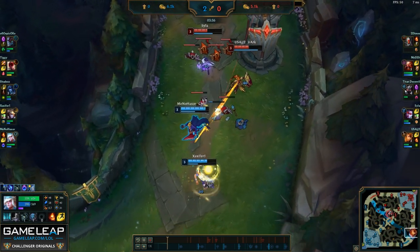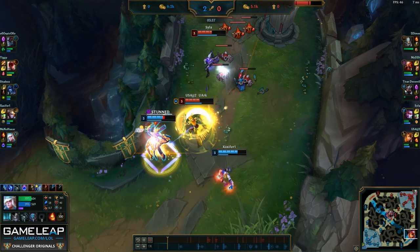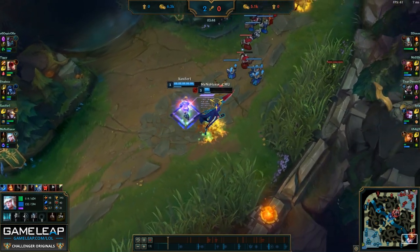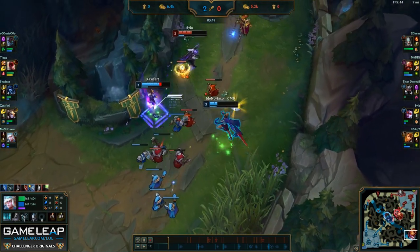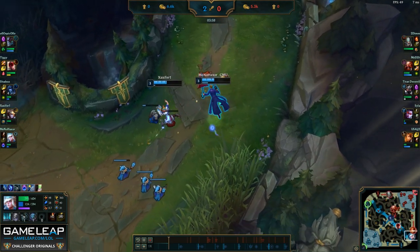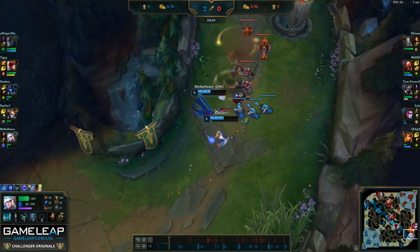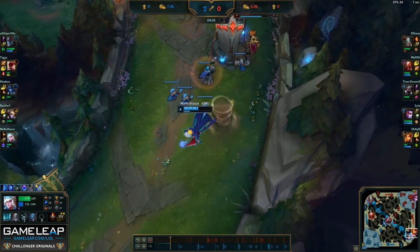Here is an example of where I wish I had my Tornado a little sooner — if I did, I could have cancelled Leona's Zenith Blade, but she does a good job of catching me out and I have to use my flash to get out. The Vayne also mispositions a little bit and is forced to use her summoner spells to escape. Now that Vayne is really low, I'm not afraid to stay in lane and keep pushing forward, using my Tornado more aggressively and continuing to press our lead. They are forced to recall. I see Leona did not cancel her recall, so I'm just going to stay and keep auto-attacking the turret to get all my Spellthief procs before recalling.